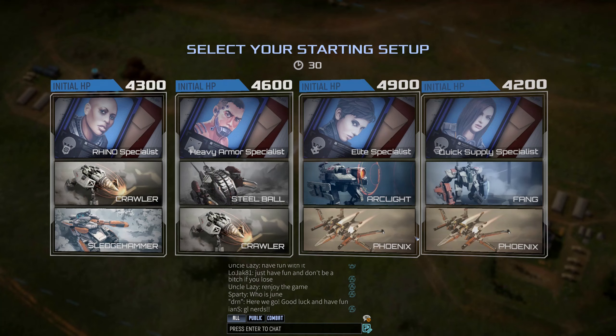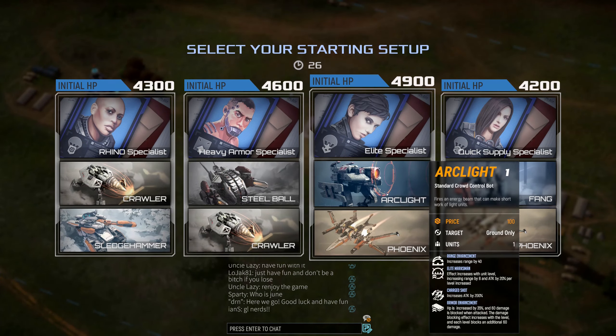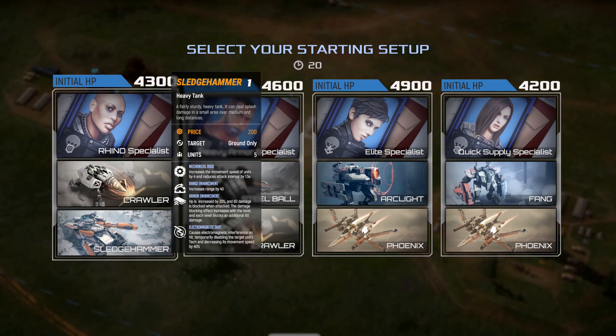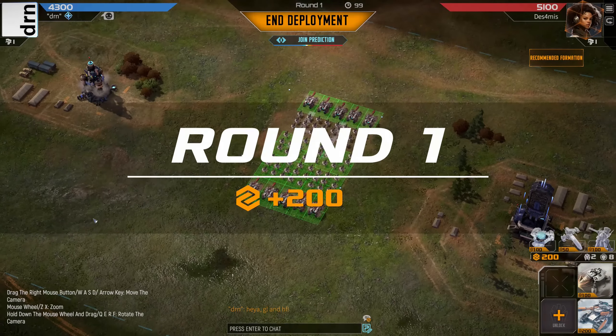I've been looking forward to this tournament all week. We have Rhino, Heavy, Elite or Quick Supply. I think I like Rhino the most here because it's got tanks and crawlers to begin with. But we won't get benefit from our starting specialist until turn 4 when the Rhino arrives, so we're playing at a deficit to begin with.